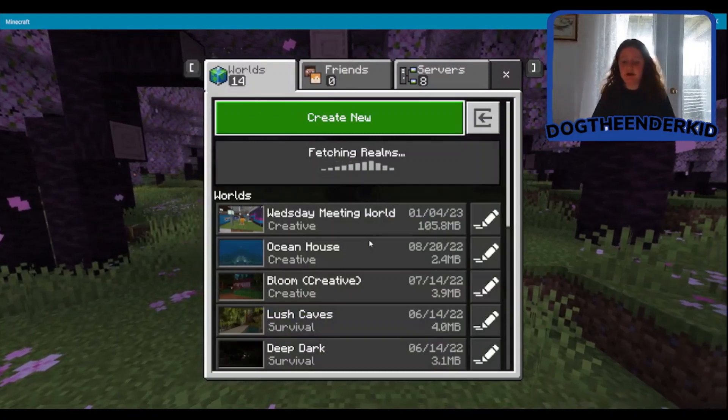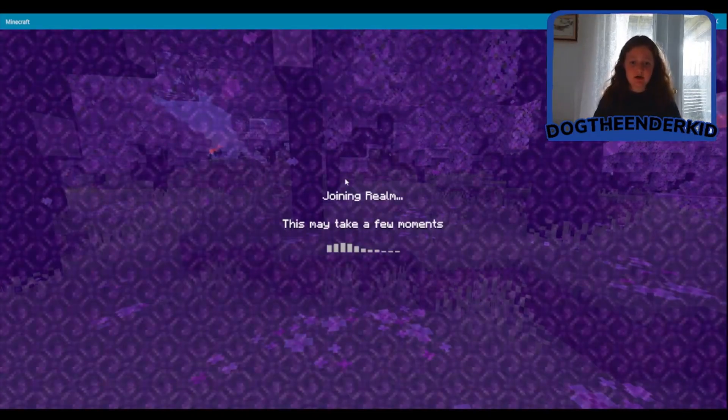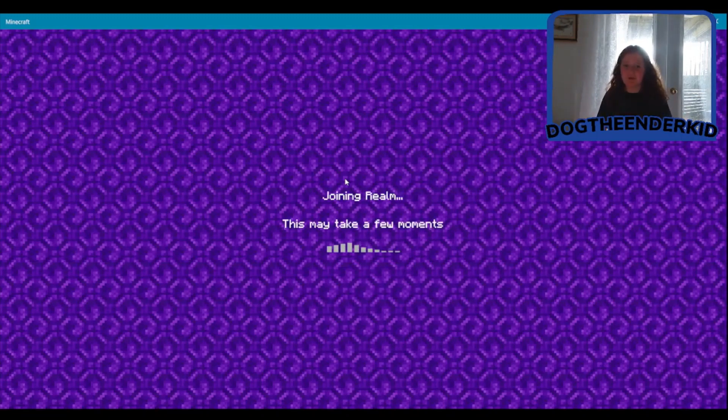I'm gonna hop on my realm because that's where I put the design things — you know, the thing I was gonna show you, the whole point of this video. While my realm loads, let me find something to talk about. Canada's been fun. I found this really cool mix of the Canadian flag and the pride flag, which I thought was really cool.